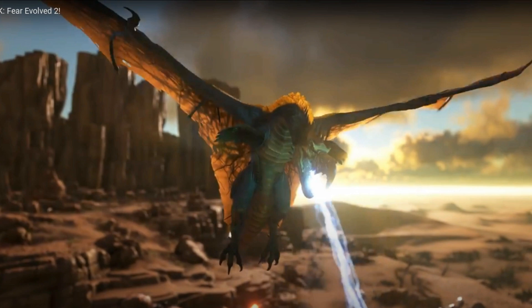This last one is the dodo wyvern, which is massive — it's almost the size of the dragon, just a little bit smaller. It's got all three breath attacks: the poison, the lightning, and the fire, and it's a dodo and wyvern at the same time.